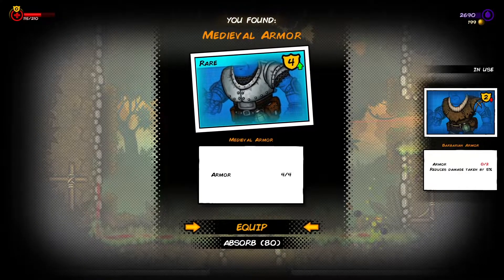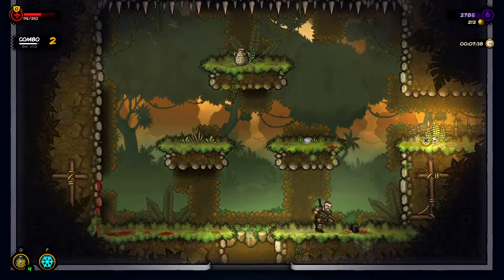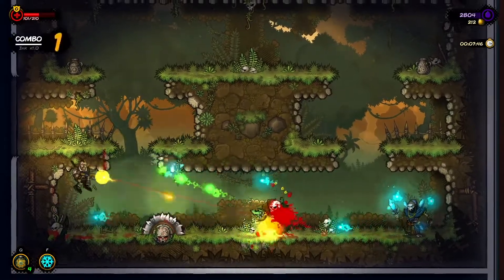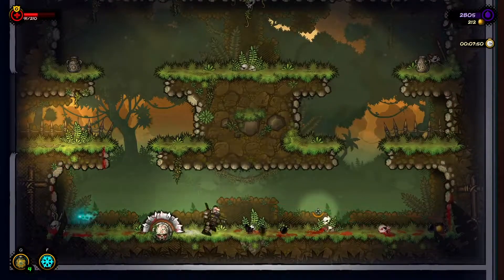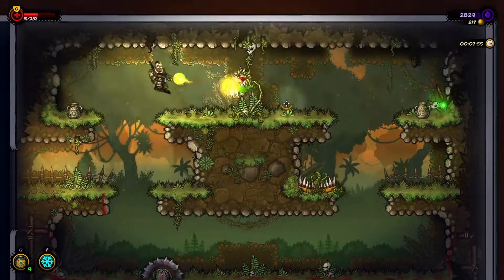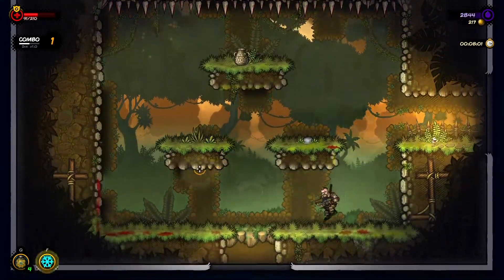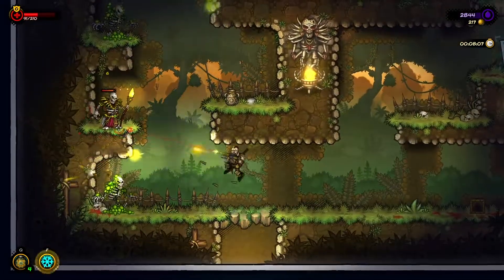This reduces damage taken by 5% - let's absorb this one, even though the armor would be nice probably. This is going to be a tough one - maybe not. These guys are the scariest when they pop up all of a sudden and try to murder you - that's the scariest moment.